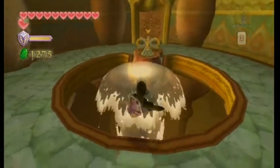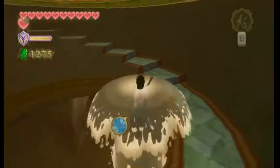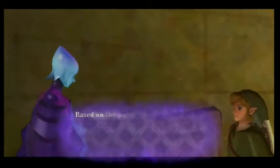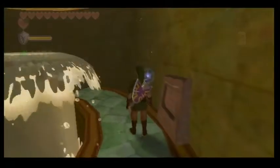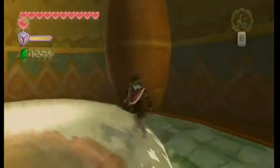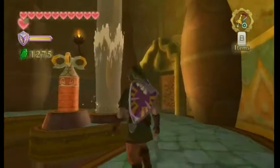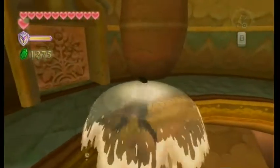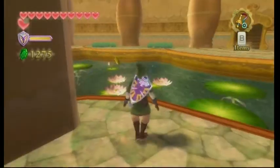We can ride up the vines. There's nothing we can do up here yet, but I'm just going to activate these and it'll bring us to the very top — though we can't do anything here right now. Let's read this: 'Look for the key that lies beneath the earth.' Fi says she believes the key mentioned on the stone marker is the key required to unlock the device ahead. Jump! I'm so glad we landed there. This dungeon — whoever made this dungeon at Nintendo, major props to you. This is an amazing area. It's complex, like all water temples are, though it's not overly complex.